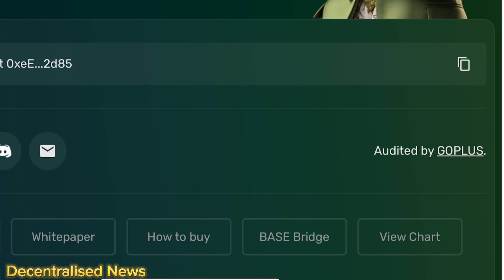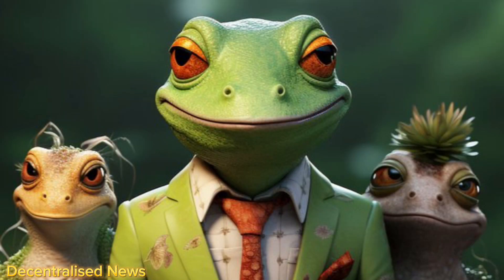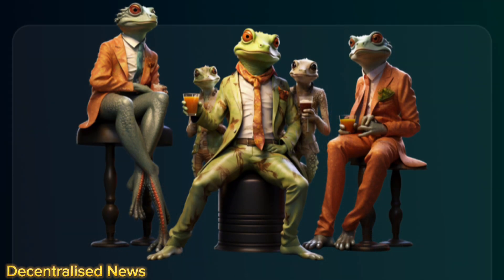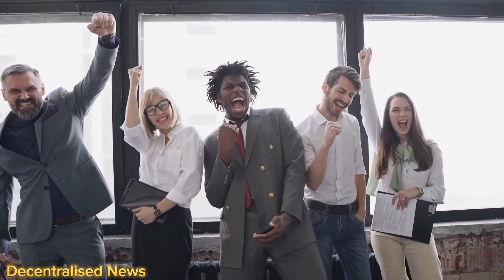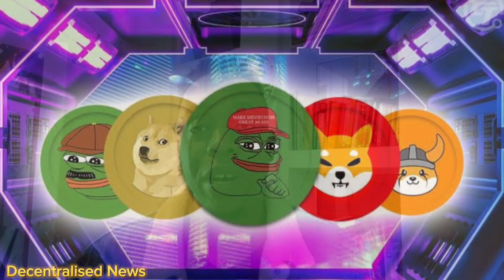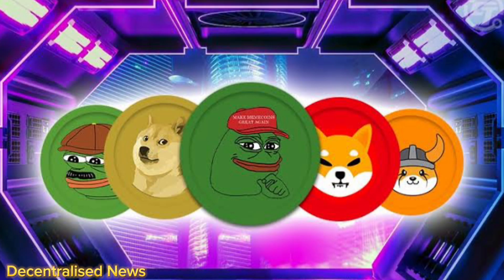The Gecko token is an open-source, peer-to-peer digital meme token designed to put a smile on your face. What I really like is that the team is very clear that the way of the gecko is a community of friends living a prosperous life in harmony with nature, having fun with memes. I love this project because they are very honest about their intentions — creating a feel-good community that will help expand the Base ecosystem. We all know that meme coins have become culturally significant in the crypto industry; love them or hate them, meme coins are never going away.